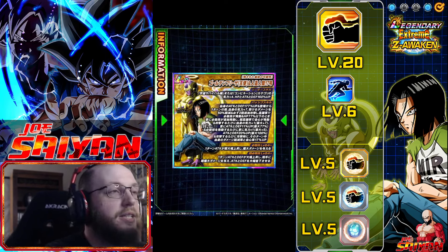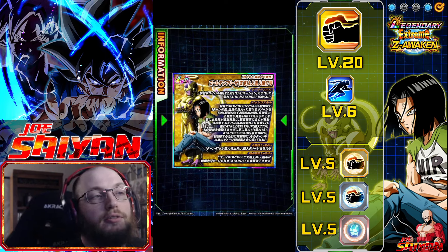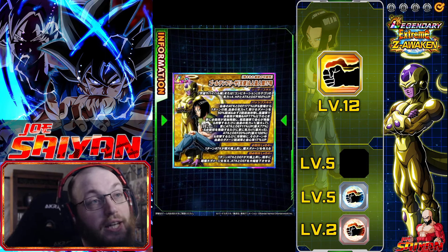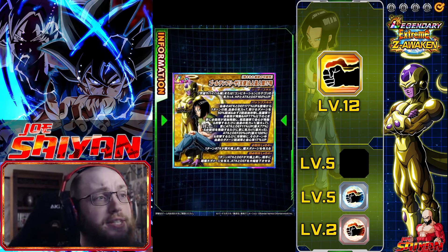All right, guys, Dokkan time again, and today we're going to do the how-to-build for the newly EZA-ing LR Golden Frieza and 17.